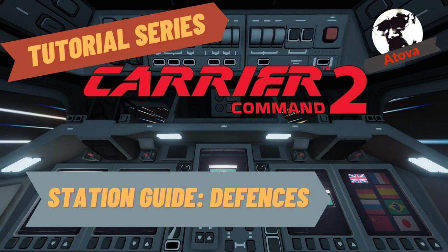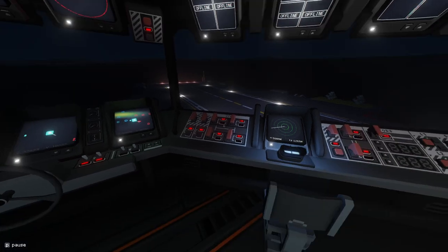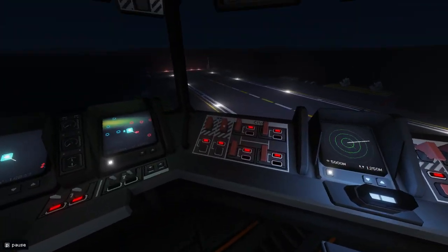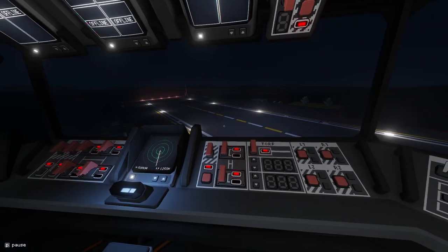Hi there, welcome to the channel and welcome to the next episode in this station guide series. This one is about the defence station. I'm going to go through each of these weapon systems, and I'll tell you what the information means on screen. I'll go through the radar when I do torpedoes.